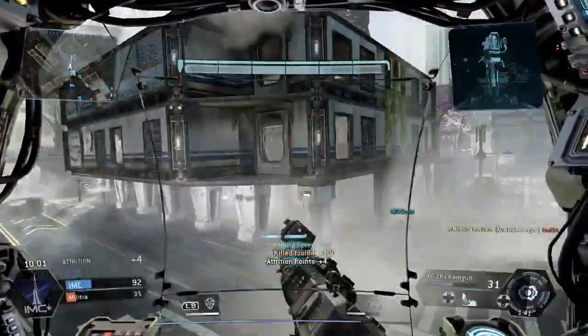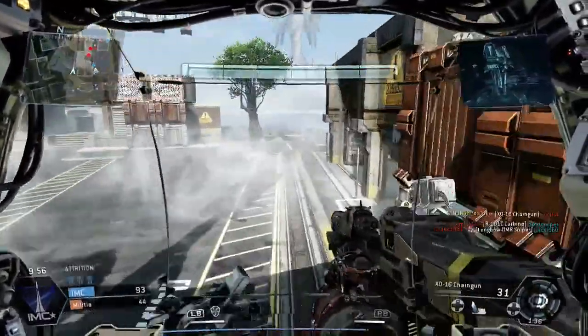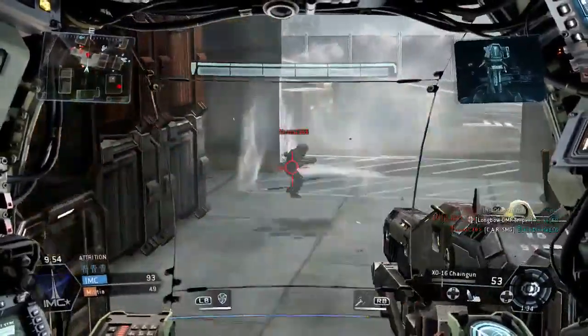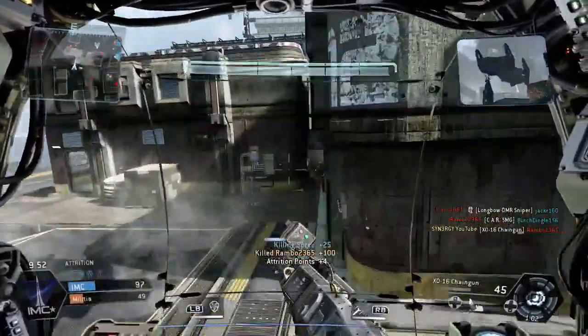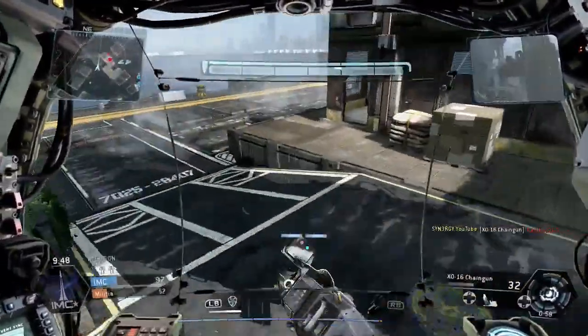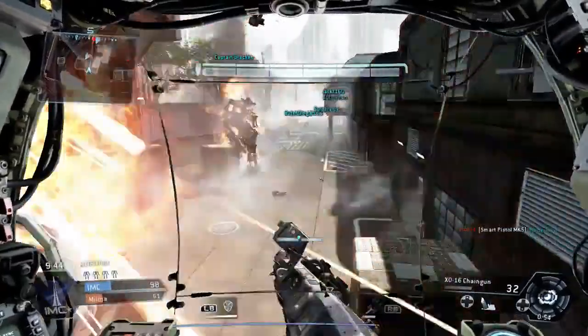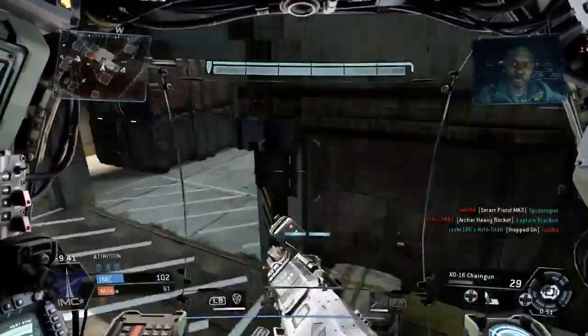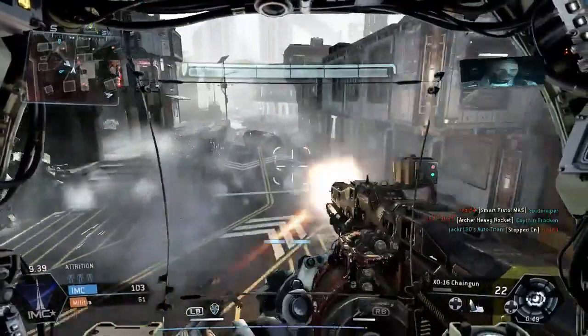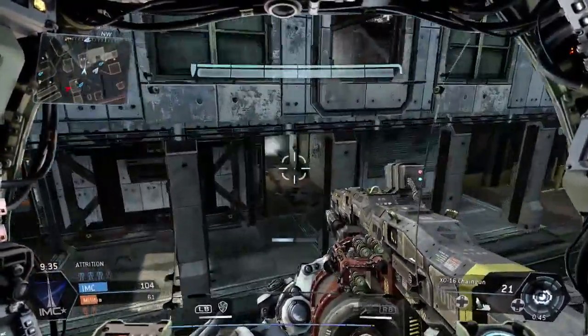There you go, the pilot's over there — we take him out. And another one. Usually what you'll find on this particular map is they all hang around this area if they've got this spawn point. That's where you'll find most of the grunts, most of the spectres to rack up those attrition points. You'll also get a heavy lot of pilot kills as well, until the spawns flip of course.